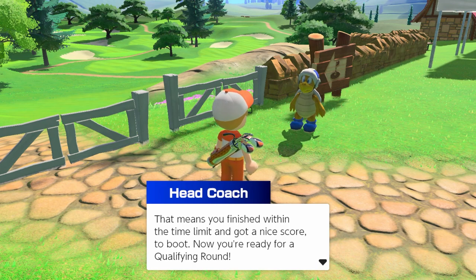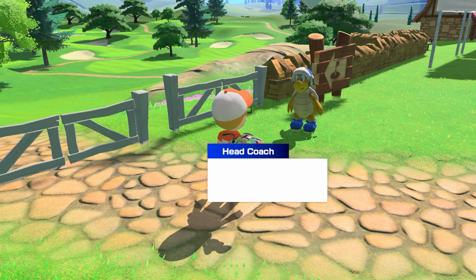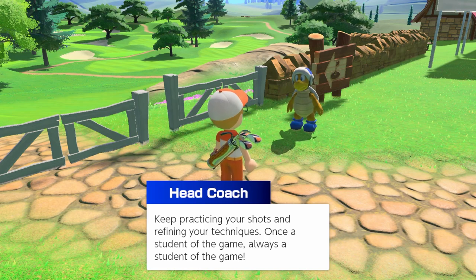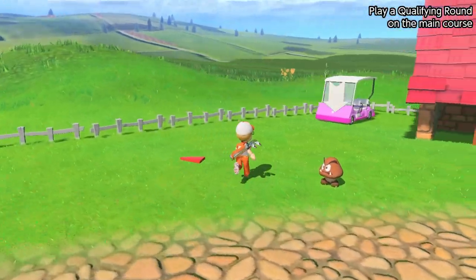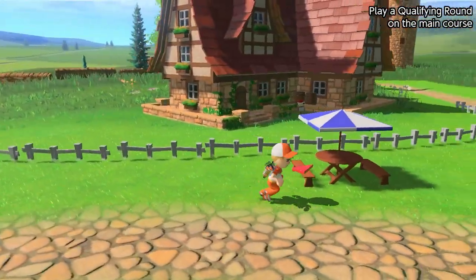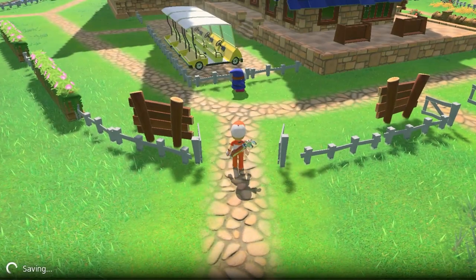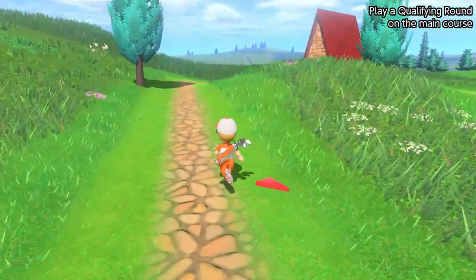That means you finished within the time limit and got a nice score. Now you're ready for a qualifying round — just head to the gate behind the clubhouse when you're ready. By the way, even though you can play freely now, don't forget what it took to get here — keep practicing and refining your techniques. Once a student of the game, always a student of the game. I don't think there are any more challenges anywhere — I wish you could run in this area but it doesn't seem like you can.